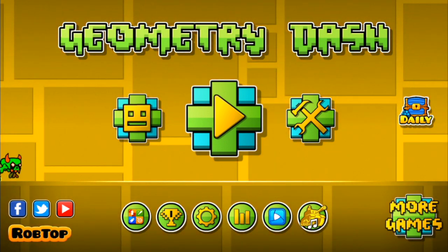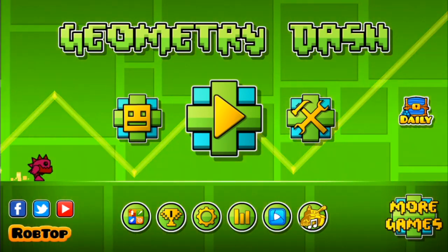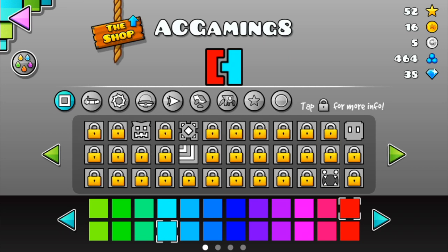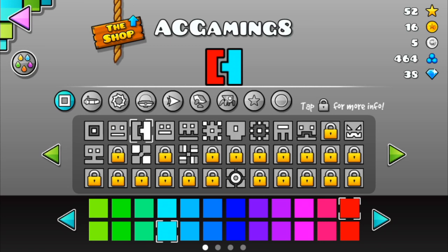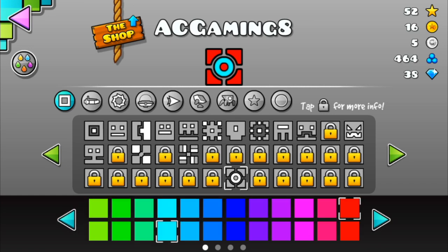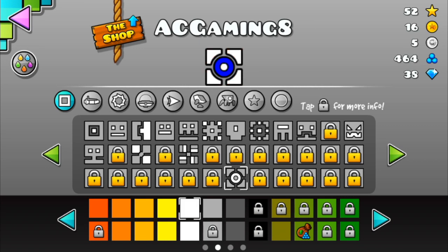What's up crew, AC Gaming here and welcome back to another video. We are back once again with Geometry Dash. I've been getting kind of bored with this design, I think I might switch it up a little. Let's try this one — that looks nice. Let's go with a blue right there and then a white. I think that looks nice.